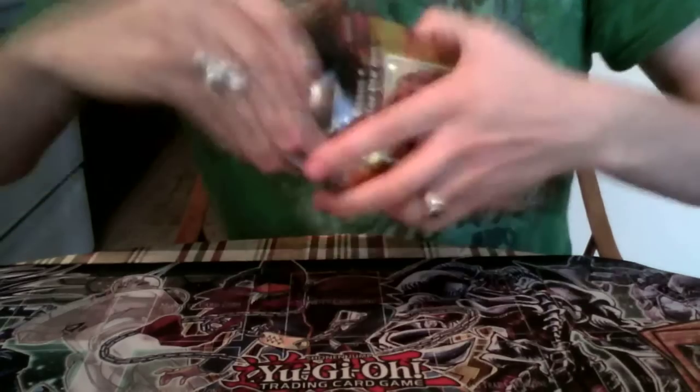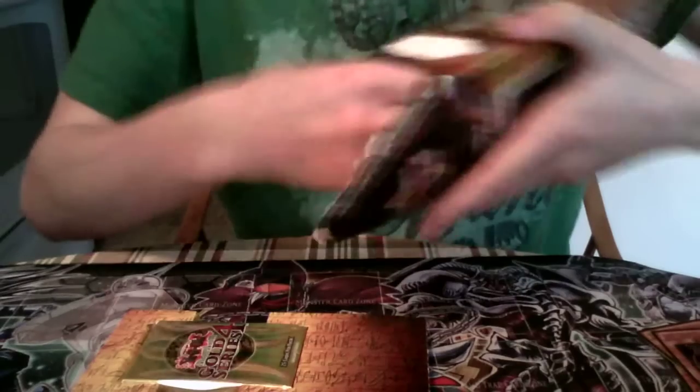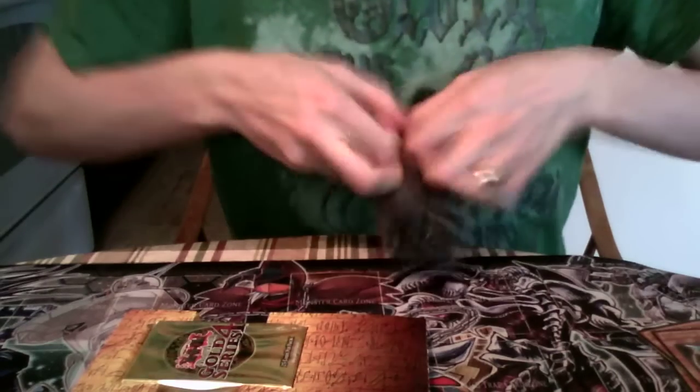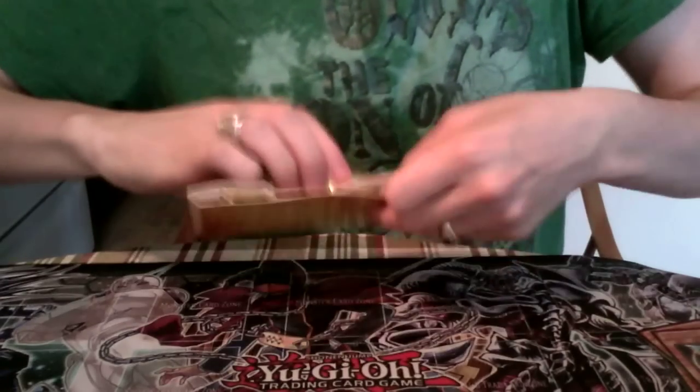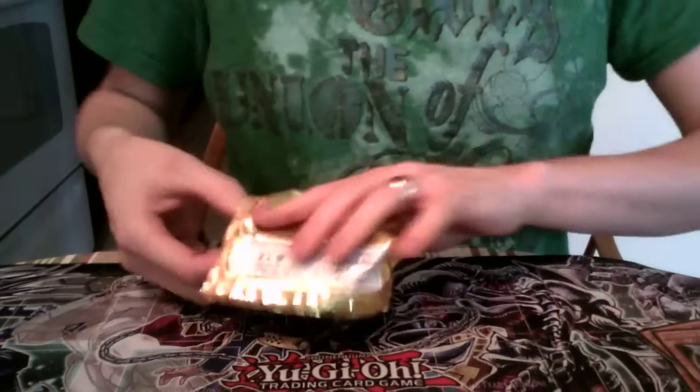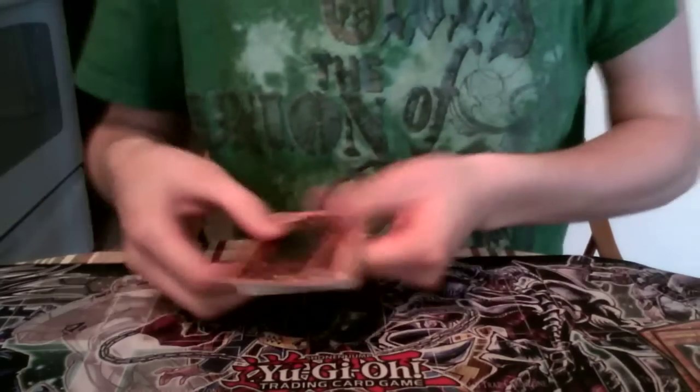Now on to our third one. Let's see what mat we get — maybe the one with both Kaiba and Yugi on it. I kinda wanted that one, it looks pretty cool, but they seem harder to pull. I think I'll use these mats for my next deck thing instead of the Battle Pack one. Another Yugi mat! There it is. I'll just go straight for the gold rares again.